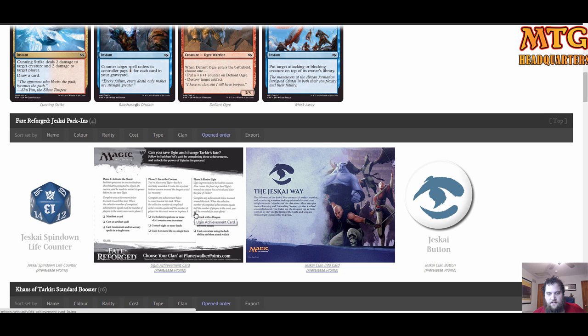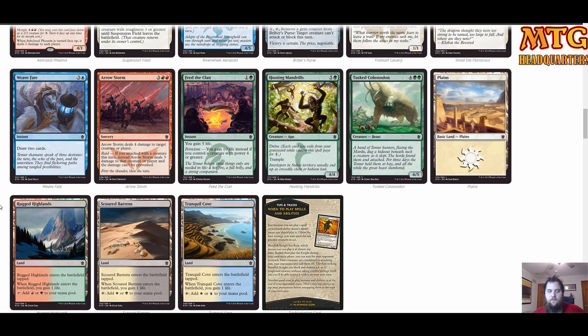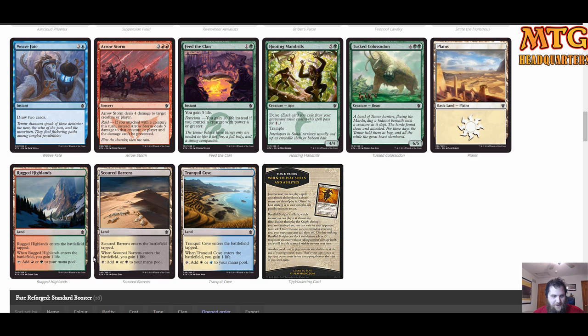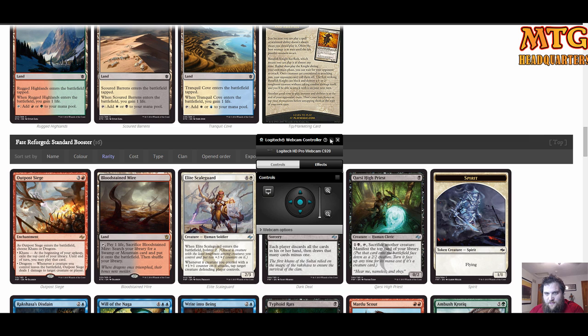This is more for entertainment but also to walk through the packs together, and I might miss stuff. Sorting by rarity in our Khans pack — an Ash Cloud Phoenix, which fits right into a Jeskai build. Suspension Field and Riverwheel Aerialists — play all three of those. Smite the Monstrous maybe. We also got three lands including a Tranquil Cove.